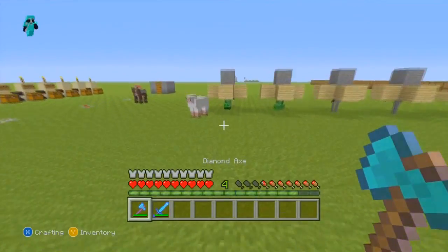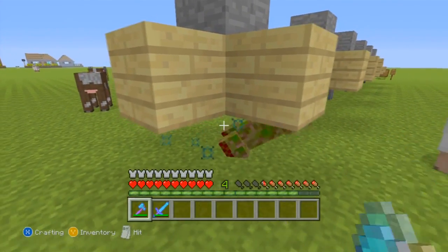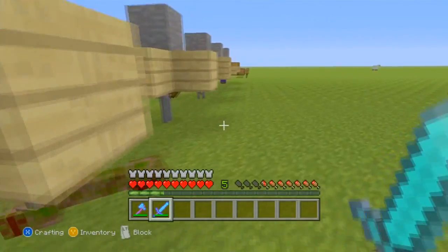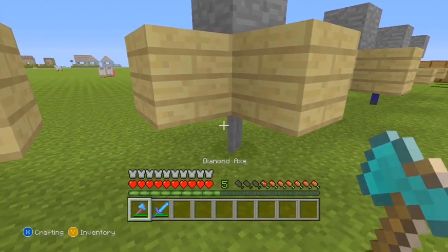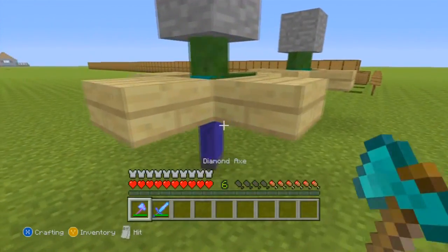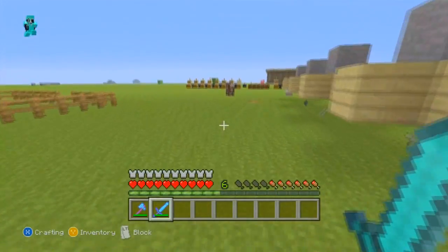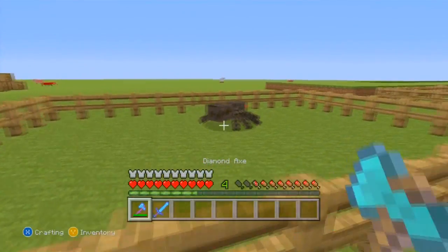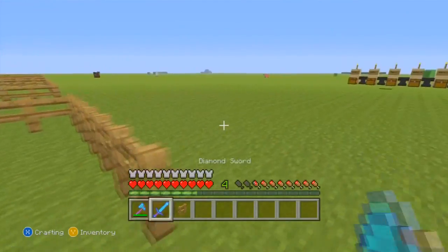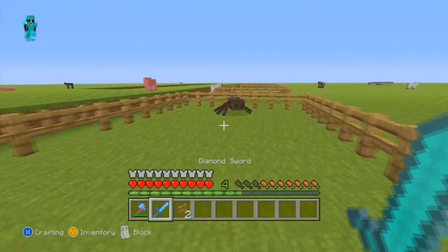For all of the mobs we're measuring how many hits it takes. For the creeper, the axe took two hits and the sword took two. For the skeleton, the axe took two hits and the sword took two. For the zombie, the axe took two hits and the sword took two hits. For the spider, the axe took one hit and the sword took two hits. So the only difference is the spider took one hit with the axe versus two with the sword, making the multi-tool axe better than the sword.